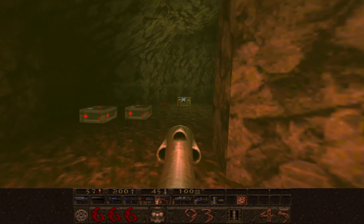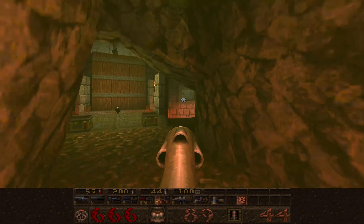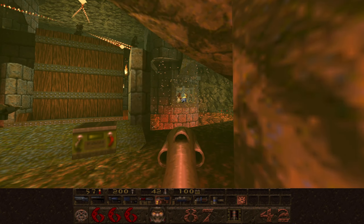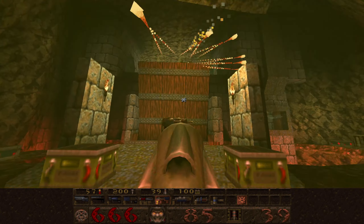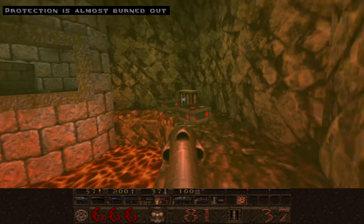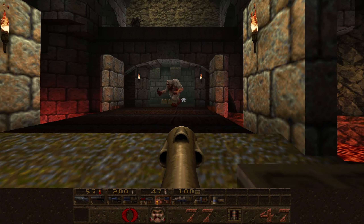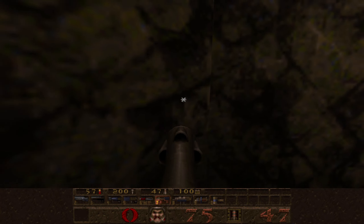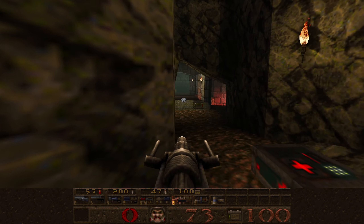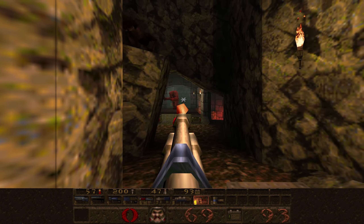I'm hearing more of them back here. Let's get this Vore if we can - I think he's in there. Make sure we get these rockets here - that's going to spawn some extra guys. There's a Shambler. Let's get this one out.